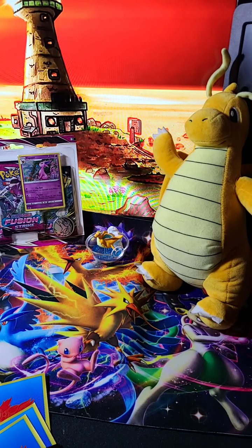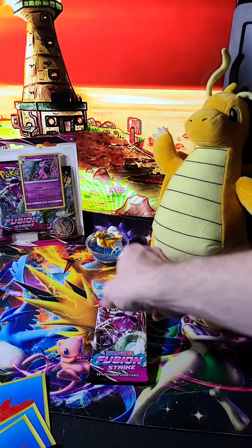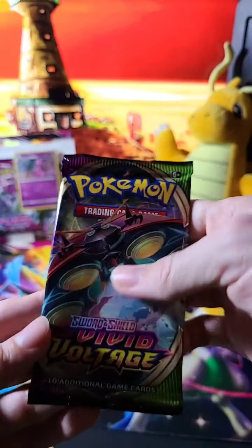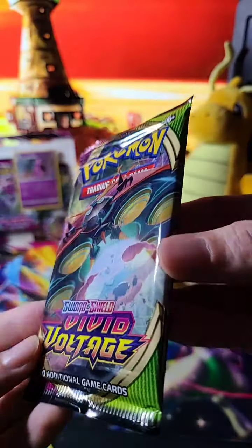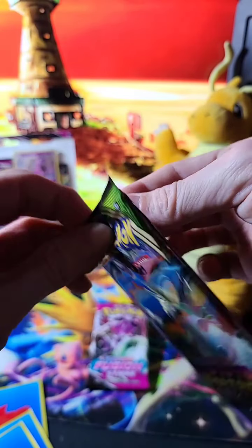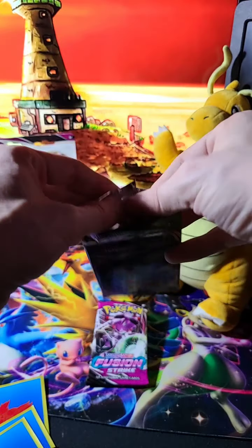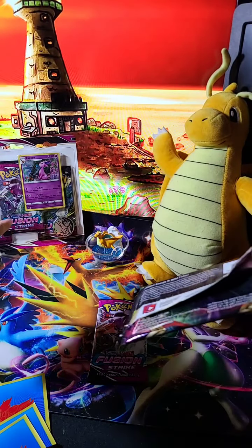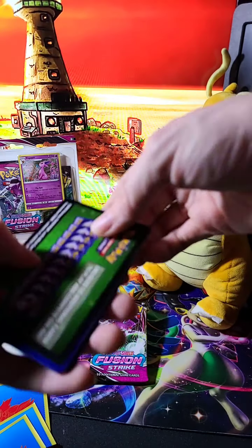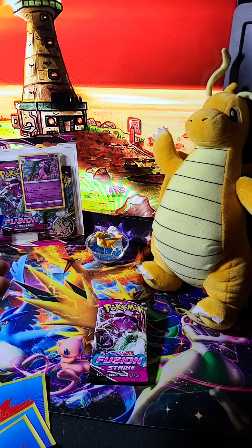All right, for the next pack — welcome KPK dot card collectors. Next, we're gonna save Fusion Strike for the end, actually. We'll do some Vivid Voltage, with the Orbeetle. Orbeetle has actually become one of my favorites in the Sword and Shield generation. Bug Pokémon are actually kind of underrated — I had to admit that even for myself. Nobody ever thinks bug Pokémon can be cool, but no — I mean, they have some really great ones. Genesect for example, Scyther — who doesn't love Scyther? Even Paras and Parasect, that's kind of cool. Here's the next code card coming your way.